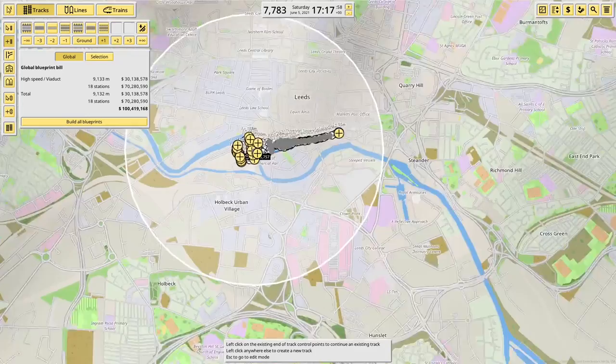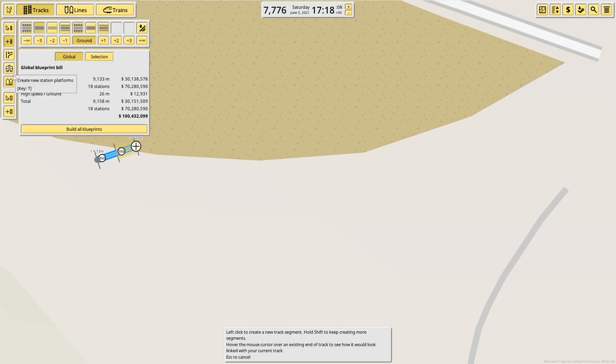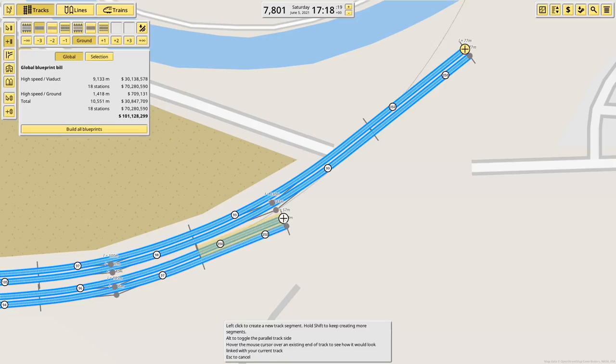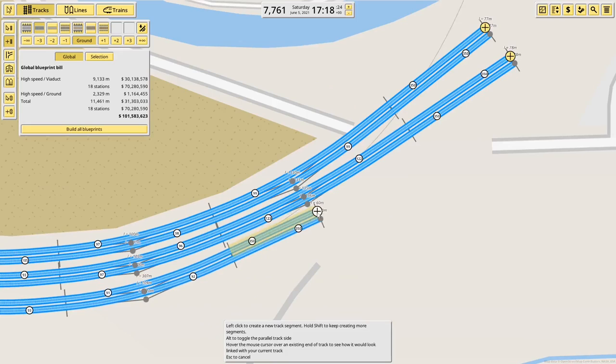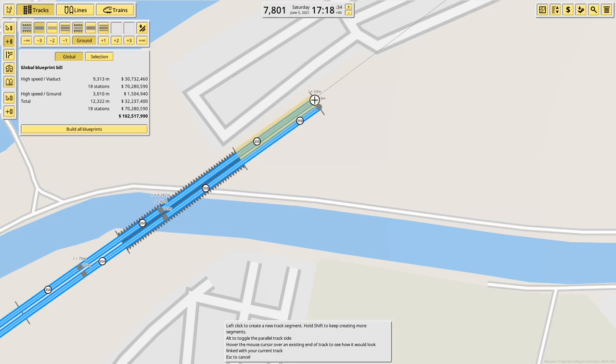This is where it gets a bit more complicated. There appears to be six tracks coming into Leeds on this side. I am going to not viaduct them if I can manage it. Round we go — if I bring another set in and a third set, and then try and bring them over the viaduct quickly.